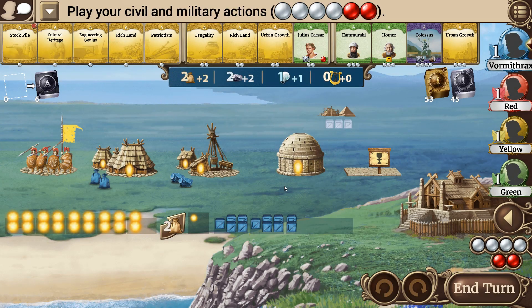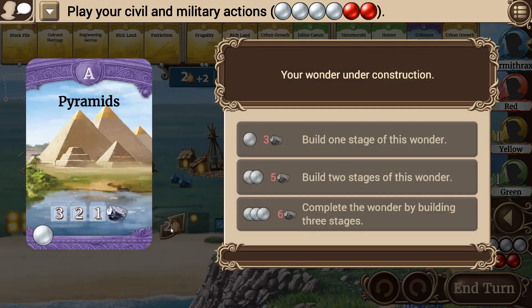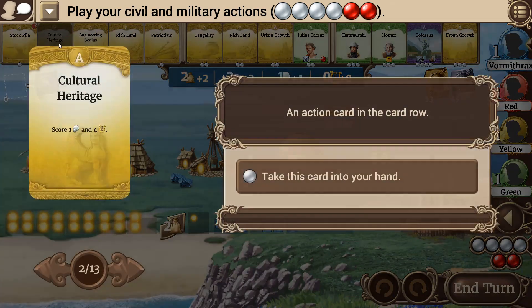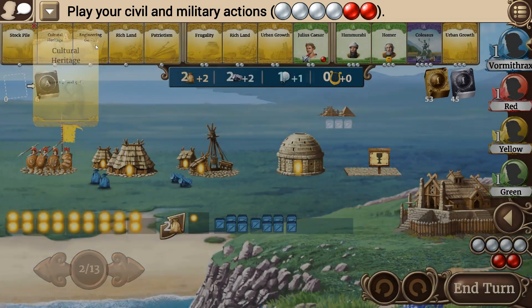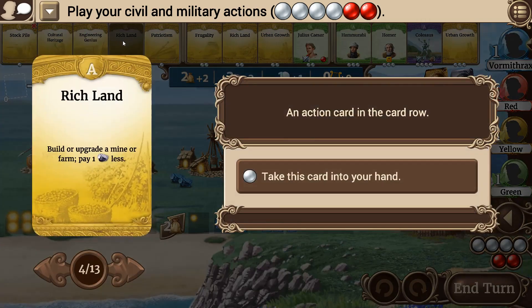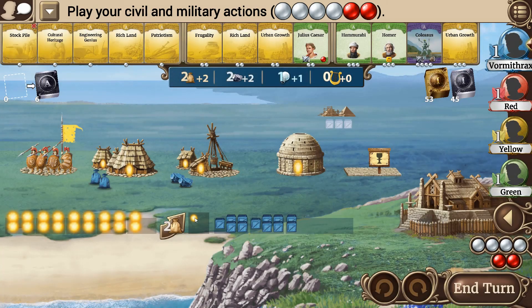First action phase. Not a whole lot to choose from other than resource cards from the beginning. We've got four actions. How are we going to spend them? I'm going to take six total resources in order to finish the Pyramids. We've only got two with two coming in per turn. With four actions, I can grab things like Stockpile to gain one and one. Engineering Genius would be a good one. I'm thinking of just grabbing a fistful of cards — that's a pretty standard start.